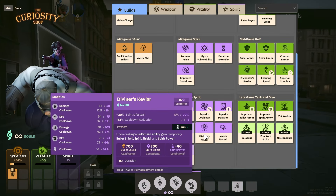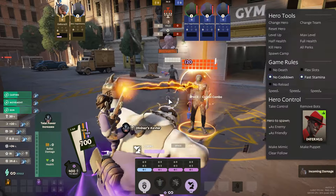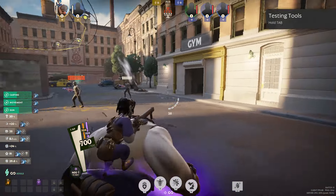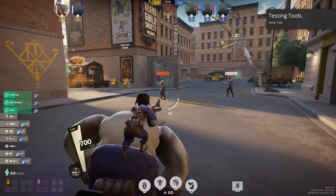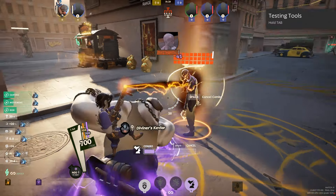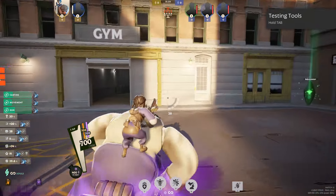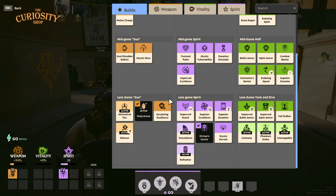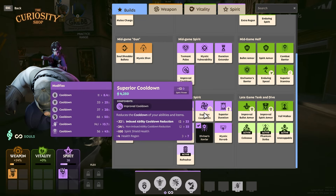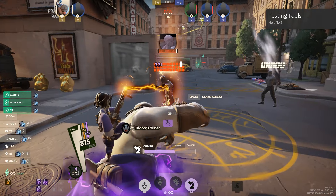Divine Kevlar is also very important — I take this almost every game. Whenever we use our ultimate we gain 700 bullet shield. We're going to be using our ultimate often, and in the middle of a team fight there's a very good chance everyone's going to focus us as soon as they see we're not moving because we're an easy target. Divine Kevlar nullifies that — it effectively at least doubles our health at level one, and later in the game it's 700 bullet and 700 spirit shield, which is still a really, really good thing to get.